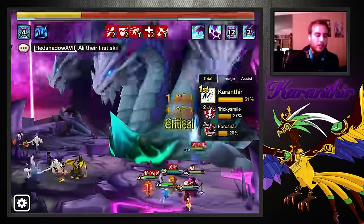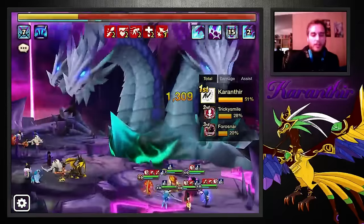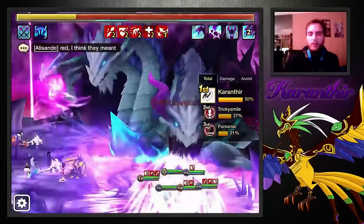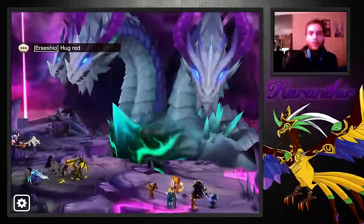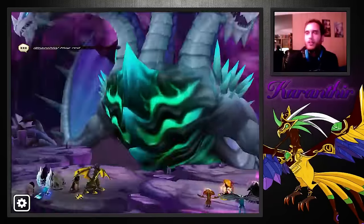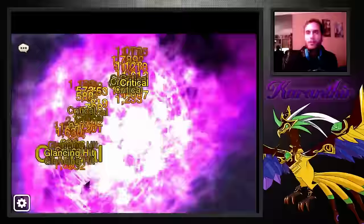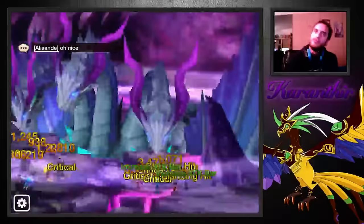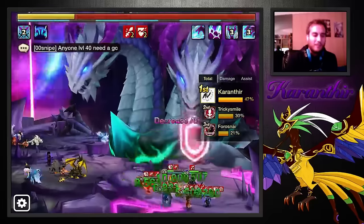A speed lead is always really nice for her to have in raids. But even if she does six hits because I don't have a speed lead, that's fine — six hits is fine. What I wouldn't like is her having 180 speed with no speed lead, and then she would do like four hits. That's not very good.